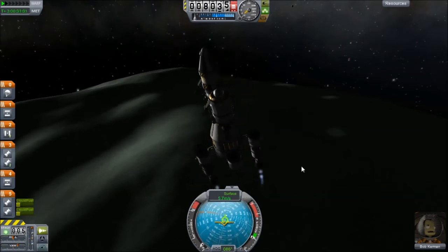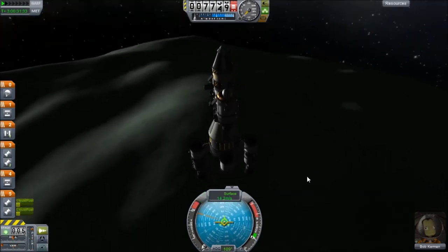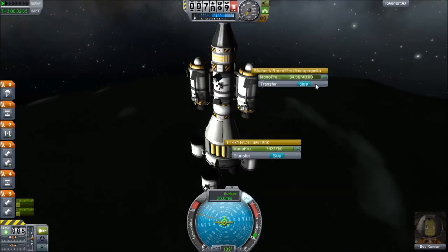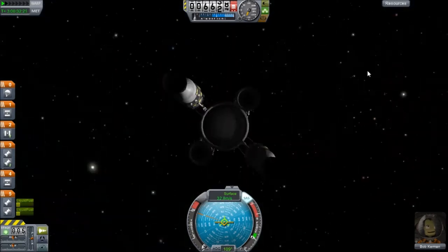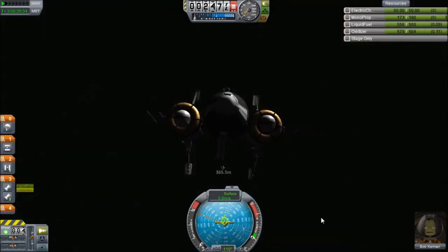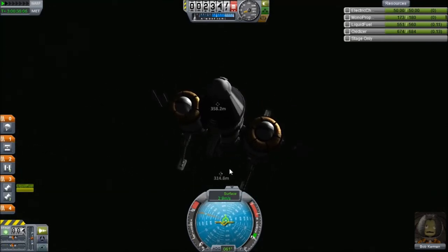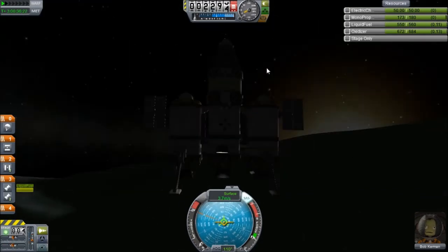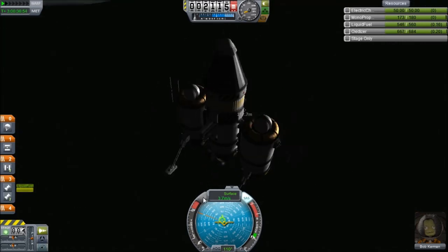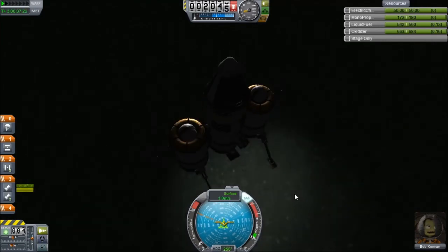So we're now going pretty much straight down, which is very good. One thing you can do to make this more efficient — I ended up actually not using those outer engines on the lander, so you can just use that middle one. Now I'm transferring all the RCS fuel from the transfer stage into those little ones on the lander, and we're coming in to land. We've got our landing lights on. This was just going down very slowly, so that's why I skipped most of it. And just about now — we should touch down. There are the landing lights, and there we go.